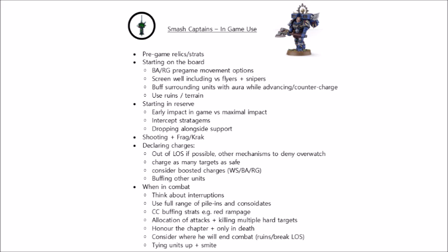If you do choose to start on the board, some chapters have pre-game movement options that you can take advantage of. For example, Raven Guard have their Infiltrators movement, and Blood Angels can use Forlorn Fury if you're using a Death Company Smash Captain, both of which can get them up the board, ready to charge turn 1. Raven Guard also have the Master of Ambush trait, which could get a Smash Captain up the board in the enemy's face, along with an elite unit of their choice.